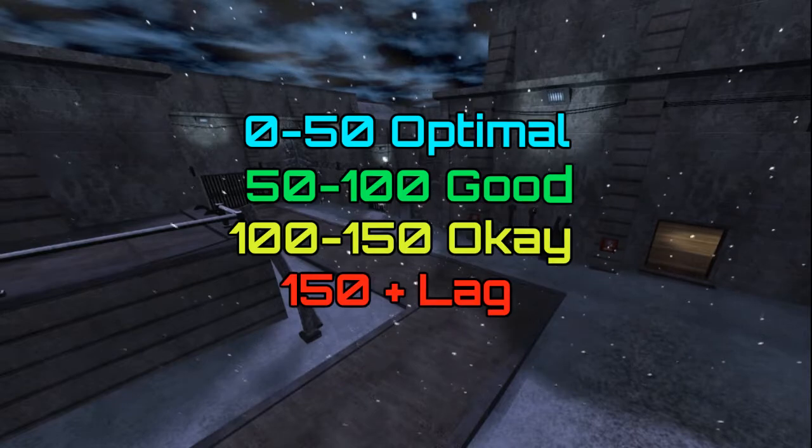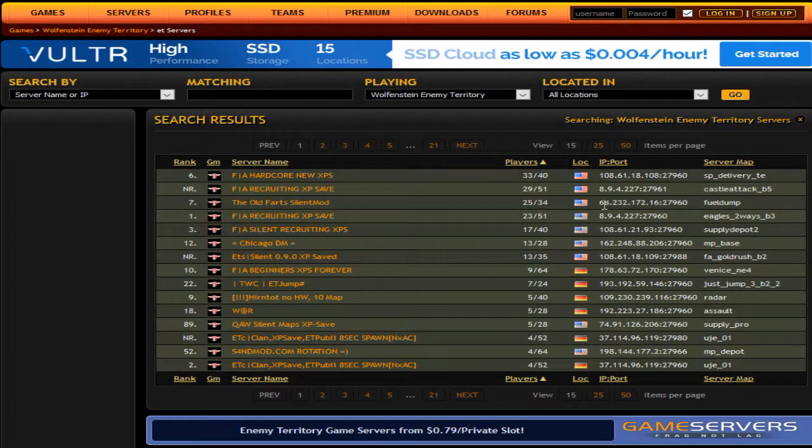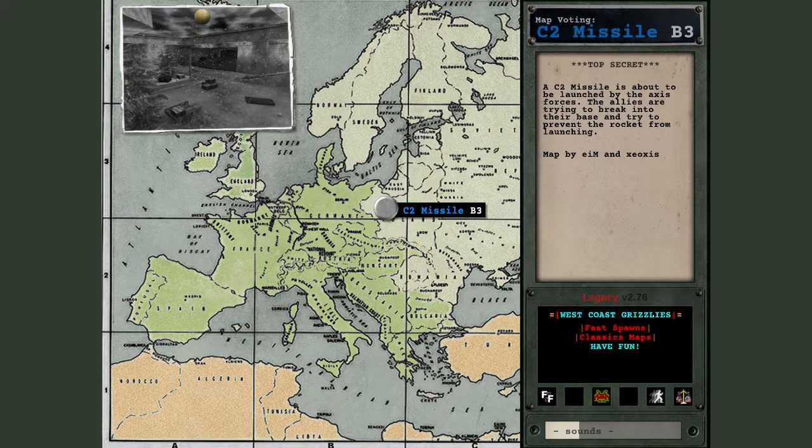After 150 you will have a hard time hitting shots. The second way to connect is to look on the GameTracker server list, link in the description. This list only includes human players. To connect, first copy the IP. While in-game, hit the tilde key and type connect, then copy and paste your IP and hit enter. This method works the best for finding servers with human players.